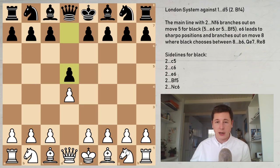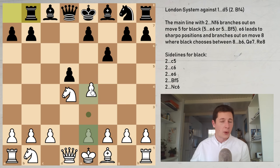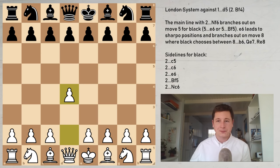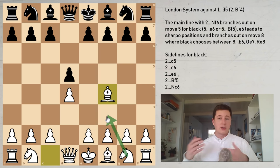For example, if you start with d4, d5, knight to f3, there is one way for black to avoid the London system: playing the move c5. If white tries to enter the London now with bishop to f4, then simply cxd4 — taking with the queen runs into knight c6 with tempo. And if you take with the knight, remarkably the move f6 is very strong. Best move is actually to give up the bishop here with rook takes b8, and now white's best move is e4, which is very counterintuitive, and the position gets messy — nothing like the London system.